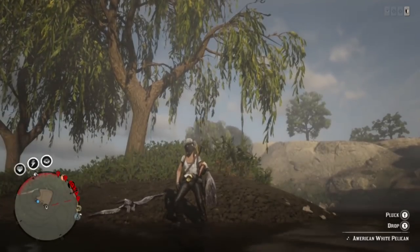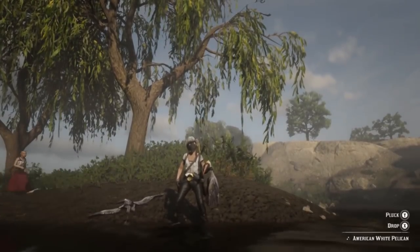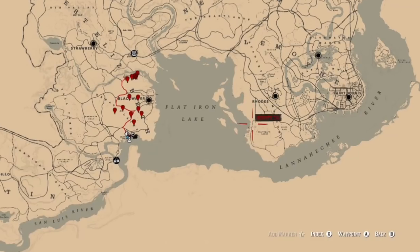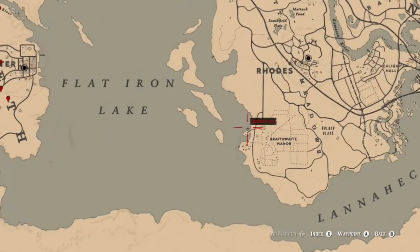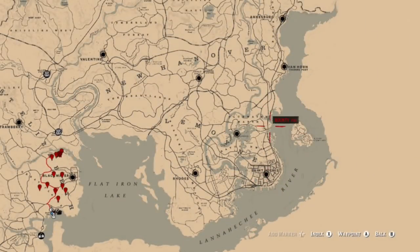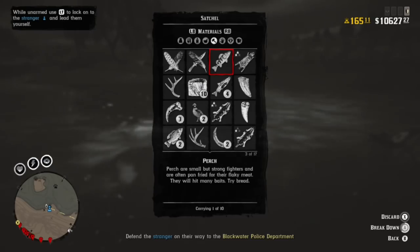For your exotic bird meat, you can come down to Quaker's Cove — on the island, on the shore right at Quaker's Cove, as well as inside of Quaker's Cove where the hideout is. You can find pelicans which will give you your exotic bird meat. Over on the west coast of Rhoads near Braithwaite Manor you can find them, and also on the east coast in those locations.